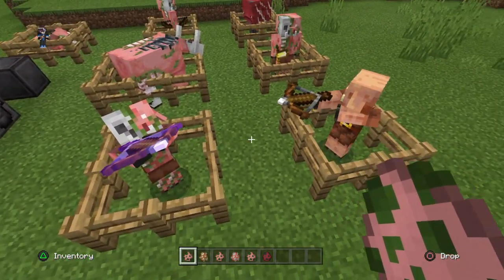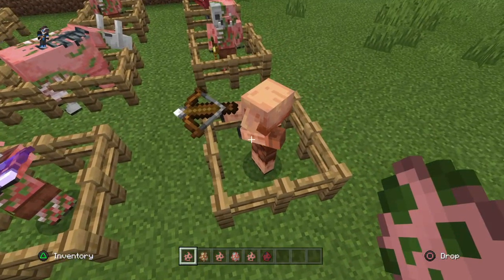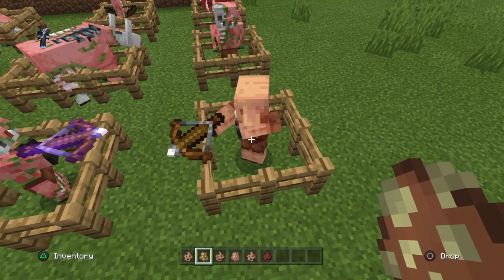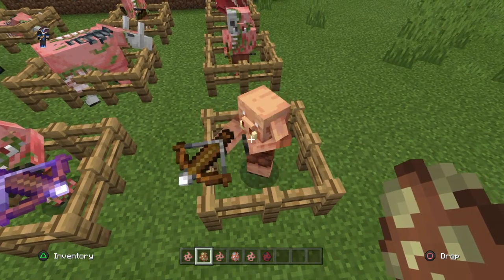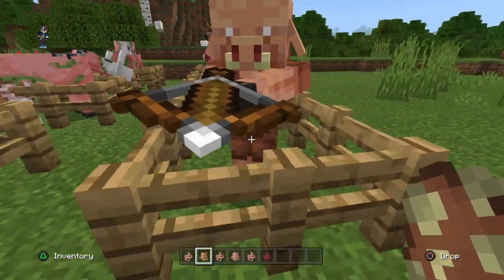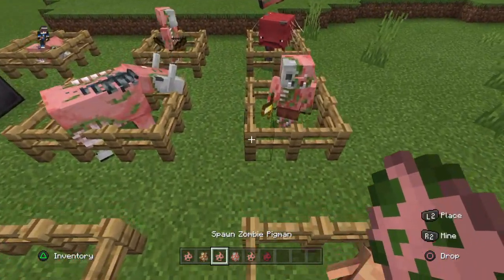The first one right here is a zombified crossbow pigman, who now holds crossbows — and as you can see, he's got a nice enchanted one right over there. Next we have the Piglin, which is going to be one of our brand new mobs, basically looking like a very humanoid pig in this game. They also hold crossbows, with a nice little leather tunic that they wear.